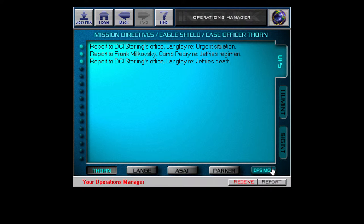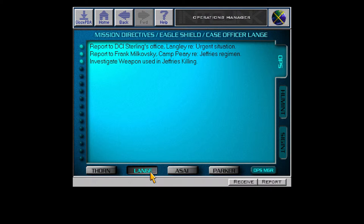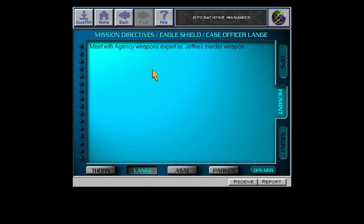For SIGINT, we've got nothing. Agent Lang — Mission Directives for Case Officer Lang. He did some weapons investigation. He's going to meet with a weapons expert about the weapon, which from the previous explanation was a .30-06 with an optical sight. That sounds like a really generic hunting weapon. For SIGINT, he's got nothing.